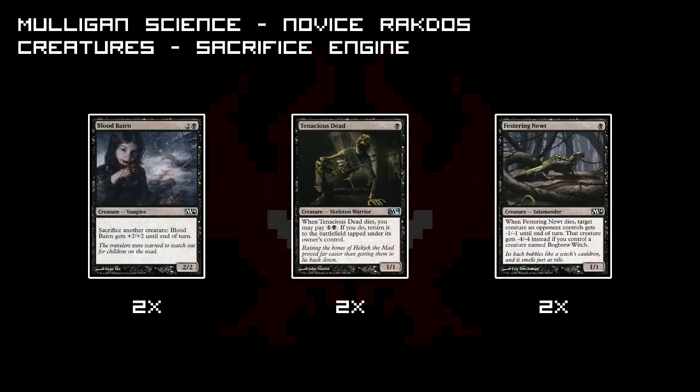First I've got three creatures from M14 that have kind of a bit of synergy between them, and I've called that the Sacrifice Engine. The core of that engine is the Bloodthrone Vampire — a 2/2 for 3. I can sacrifice a creature and it gets plus 2/plus 2 until end of turn. The other two guys are more the fuel for that engine. The Tenacious Dead is a 1/1 for 1, and I can bring him back for 2 mana when he dies. So I can just sacrifice that guy, pump up the Bloodthrone Vampire, and get it back for 2 mana, which is kind of neat.